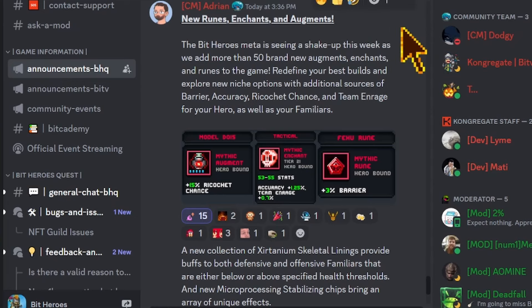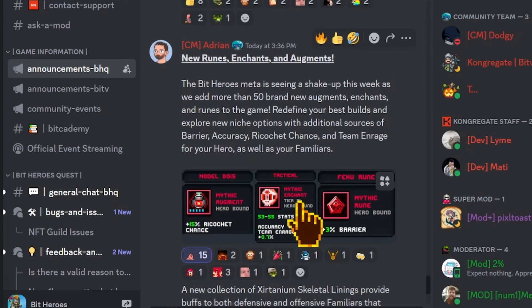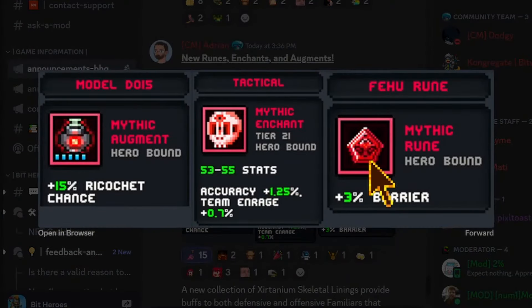Here I am on Discord — you can see this is posted by Adrian this afternoon. New runes, enchants, and augments. I'm not going to read word for word, just go over the important stuff. This first photo shows the first few. Adrian says: redefine your builds with additional sources of barrier, accuracy, ricochet chance, and team and rage for your hero and familiars. We can see a new augment pump — notice this is a fully stabled familiar, shown with blue filled-in slots. When fully stabled, this pump gives 15 ricochet, which is amazing for DPS familiars that want to clear whole teams.